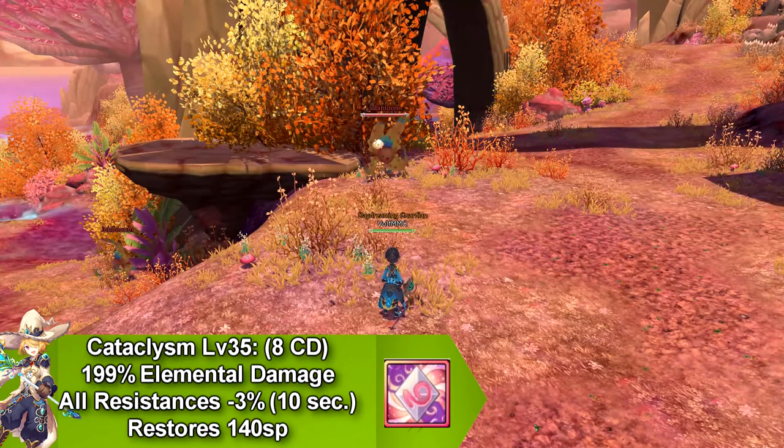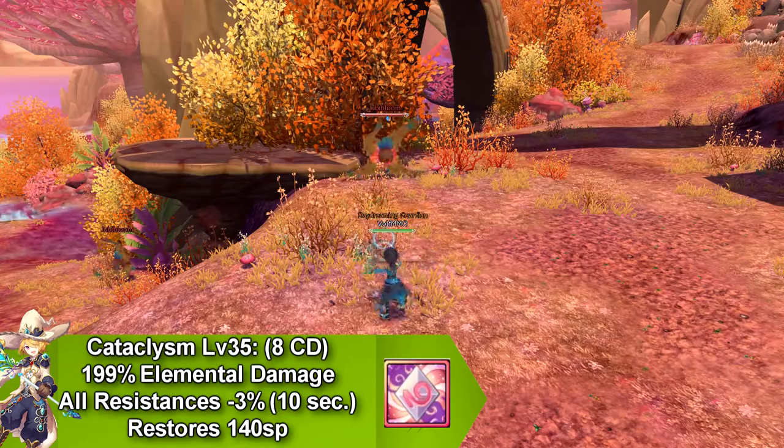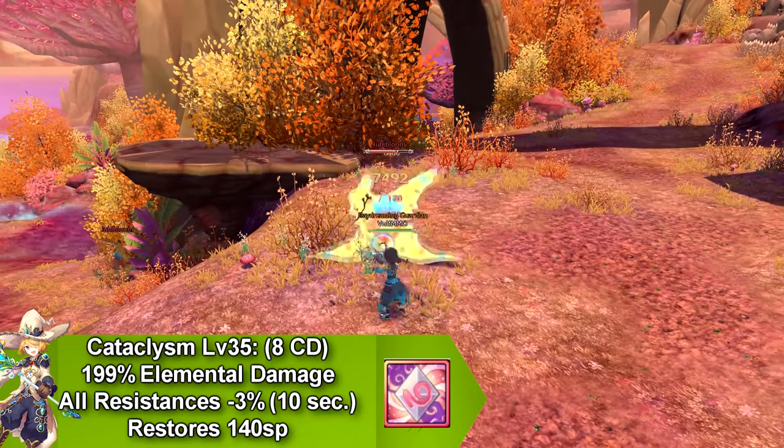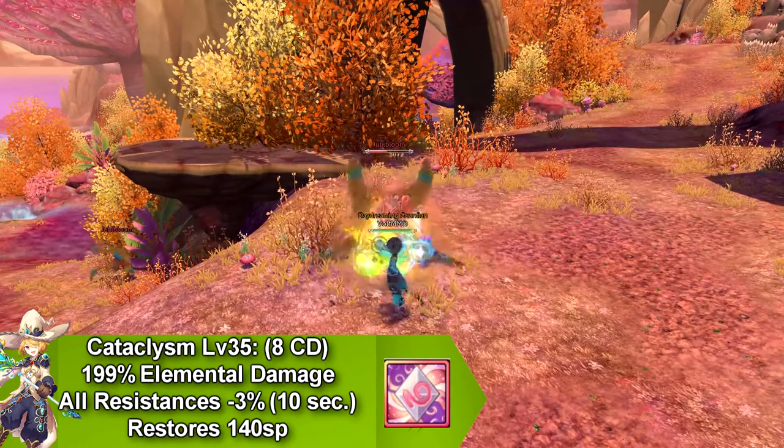Our last skill is called Catalyzm, and it does elemental damage and reduces all resistance by 3%, lasting for 10 seconds. It goes on cooldown for 8 seconds, and it restores 140 SP.